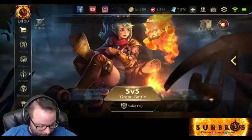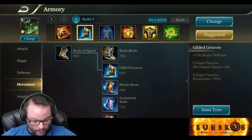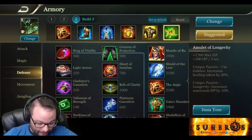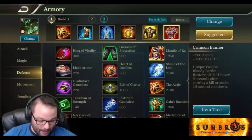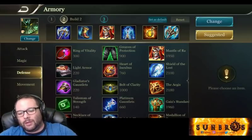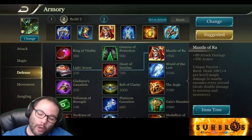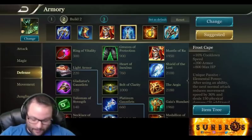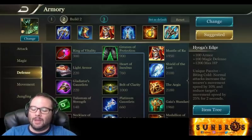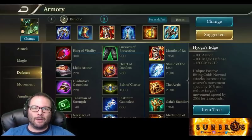That's it for the Baldum video. To recap: Build 1 has Aegis, Gilded Greaves, Frost Cape, Medallion of Troy, Mail of Pain, and Amulet of Longevity. Build 2 swaps the last item for Crimson Banner depending on gold. Build 3 is the fun AoE build with Leviathan, Flashy Boots, Mantle of Ra, Frost Cape, Medallion of Troy, and Hyoga's Edge — giving you a quadruple burn and 85% slow. I'll be working on Roxy and Ardun builds next. Thanks for watching, and until next time!